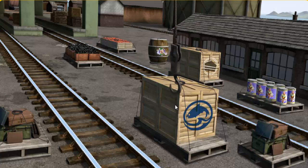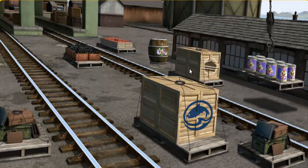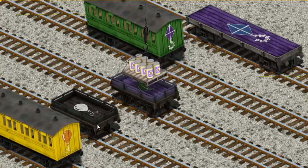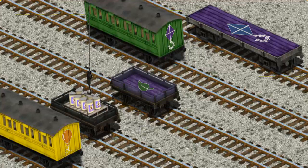Pick another one. Show Cranky where the ice cream is. Try again. Show Cranky where the ice cream is. There you go. Now let's lift and load. Now the cargo must be loaded. Help Cranky. That's not what we're looking for. You found it!